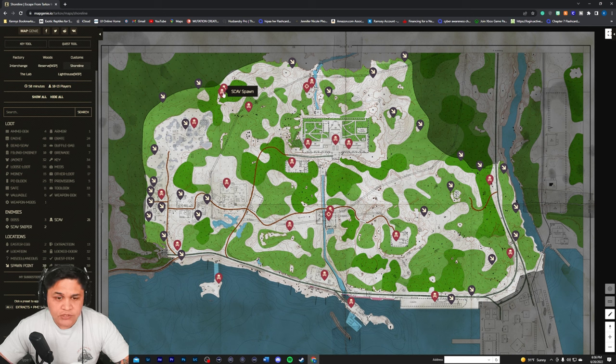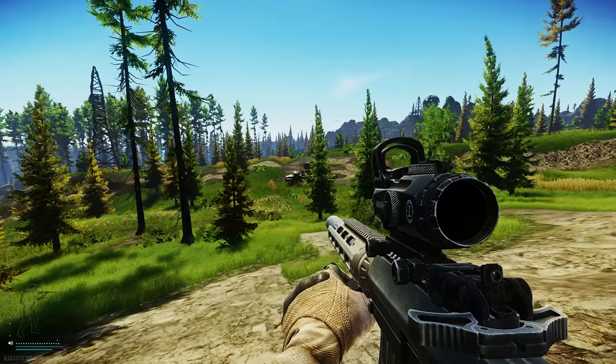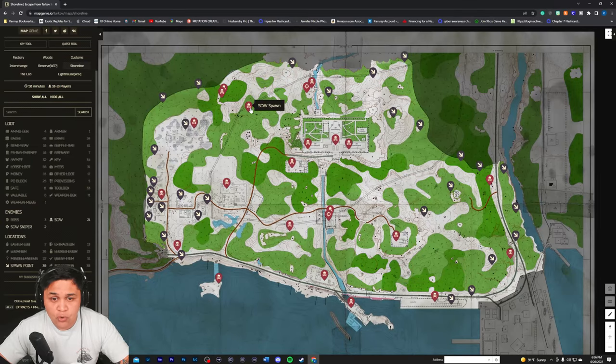Spot number two is going to be across this hill right here. I call it the truck spot — there's a little truck. There's usually two, sometimes three scavs that run around here and there's basically no cover. There's a little bit of concealment here and there, but for the most part it's out in the open. If you're a quick good shot you can kill those scavs easy, but sometimes scavs have that RNG thing where they kind of just go crazy.